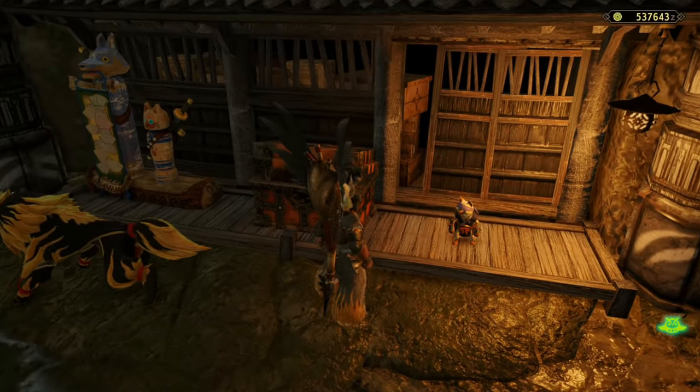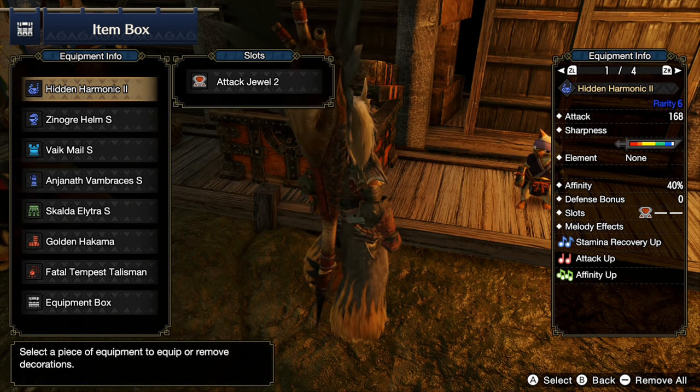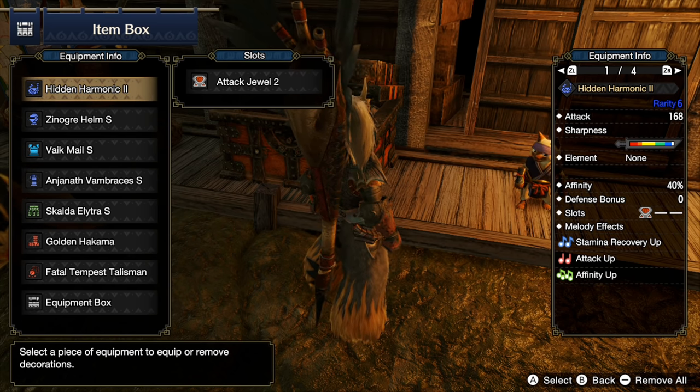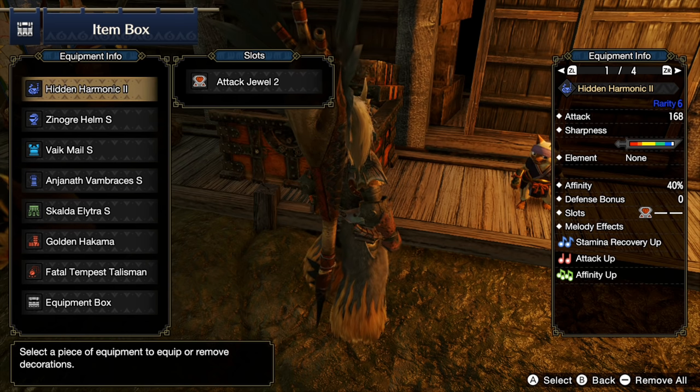First up, the weapon — the Hidden Harmonic 2, the Nargacuga weapon. You're gonna see me running a lot of those, they are really really good. We have Attack Boost 3 on it bringing it up to 168 raw damage, innate white sharpness, a hefty amount of blue base, 40 affinity, a level two deco slot, and then Stamina Recovery Up, Attack Up, and Affinity Up. I actually picked this horn for the songs, and it also happened to have amazing sharpness and affinity. That Affinity Up is a 20% affinity buff, so that plus the innate 40% plus Weakness Exploit — you're over 100 affinity.